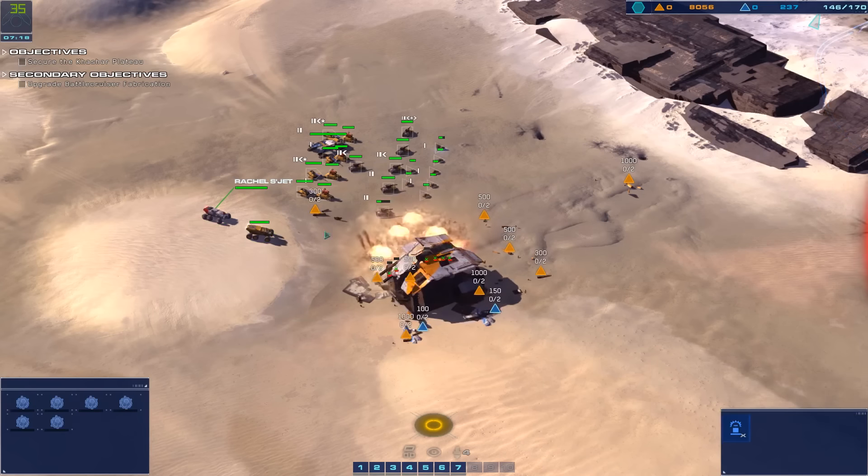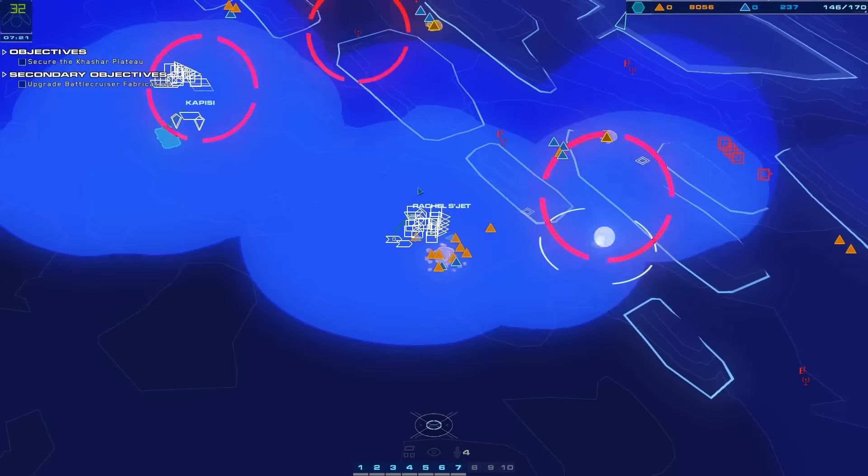Hostile armor. Alert. Multiple cruisers detected atop the plateau. Bell strike craft down.